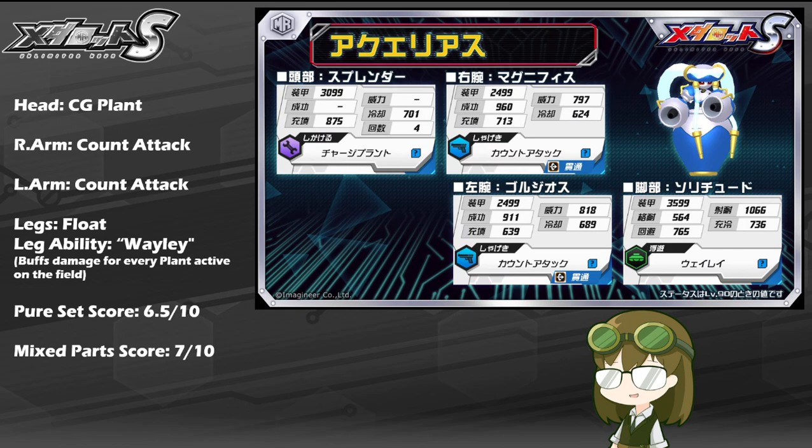As mixed parts, I rate her a solid 7 out of 10 for what she does have. Charge Plant you can generally never go wrong with. Count Attack is pretty dangerous if you're able to make use of its unique requirements to make the damage lasting. And Whaley, being on a Float Leg, means you can fit it just about anywhere — especially on a team that needs passive aggression, such as traps or plants, or even using Aquarius' leg at the same time with a different build using different arms like power rifle or laser, to really capitalize on the damage bonus you get from the extra plants active on the field.